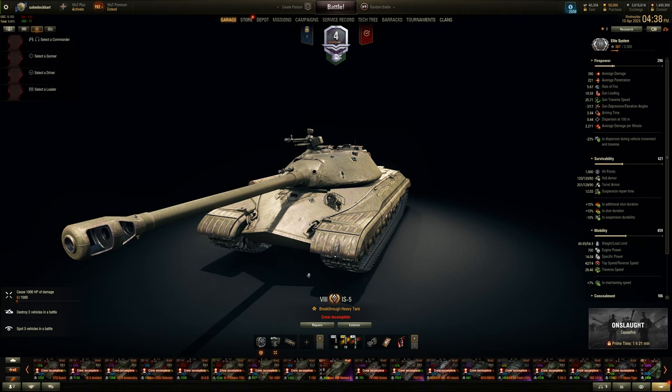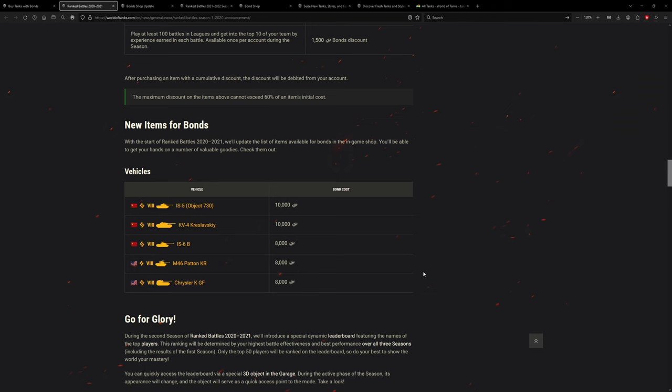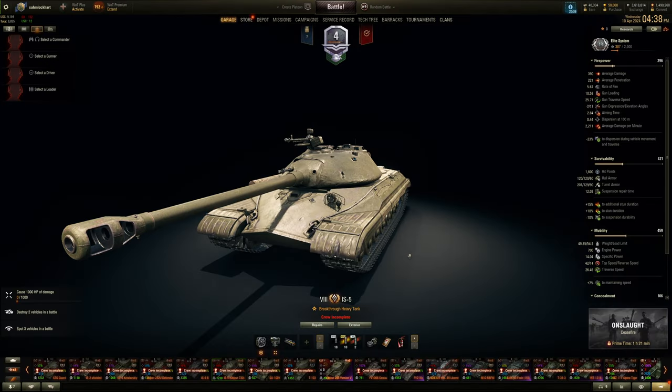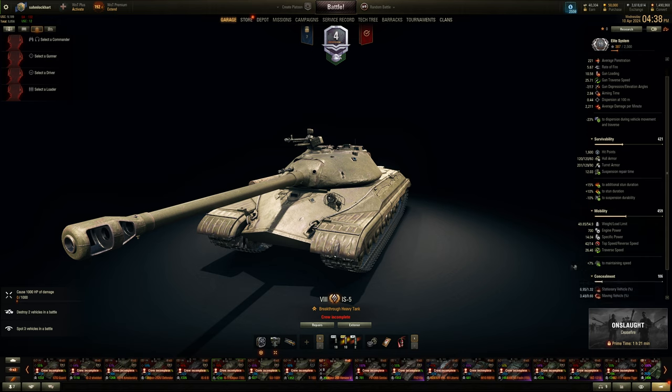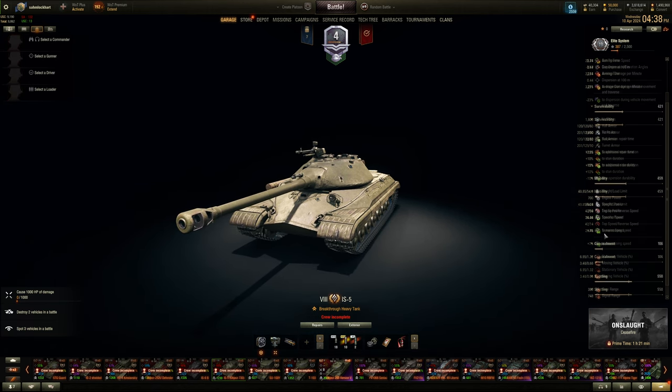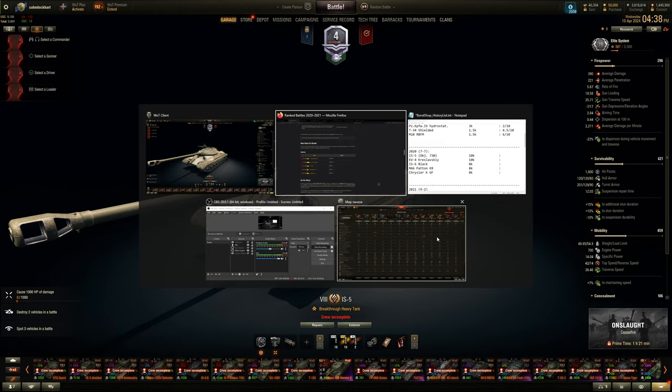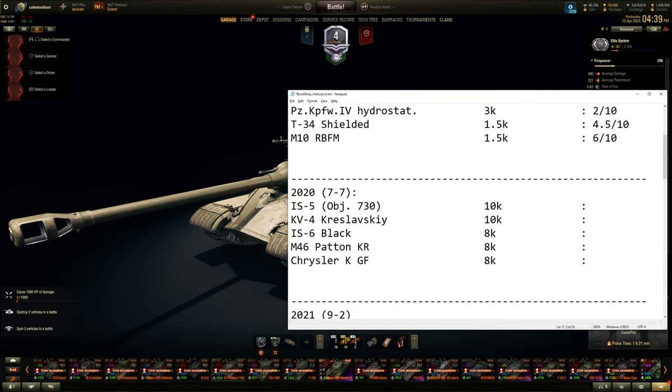The IS-5 at 10,000 bonds seems way too expensive. Accuracy is still Russian-style, it's essentially a D-25T gun, mobility is okay but not crazy, armor is the same as the IS-8 except for the turret. This is not worth 10,000 bonds — more like a 3 out of 10. It's a collector's item, so if you don't have it, maybe.